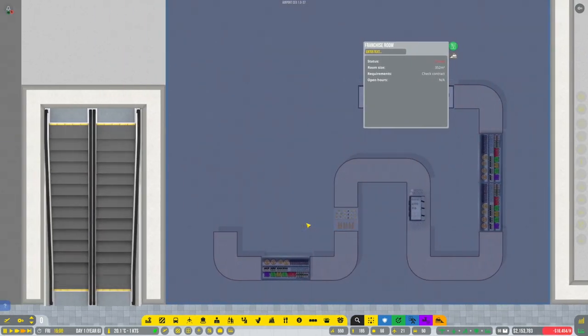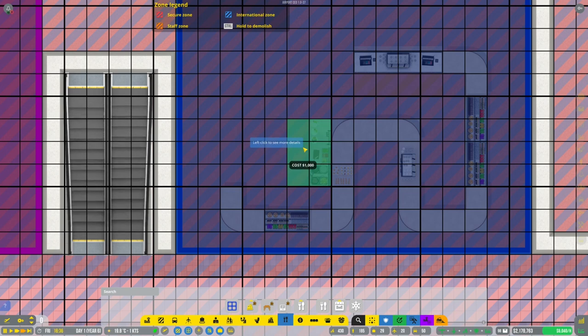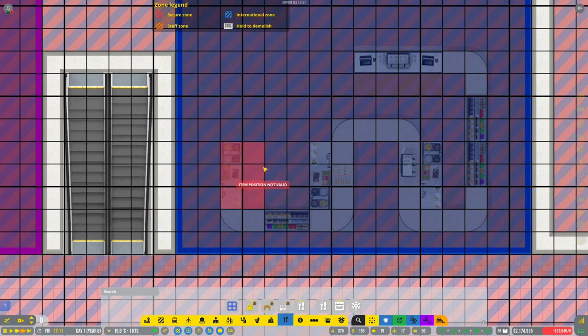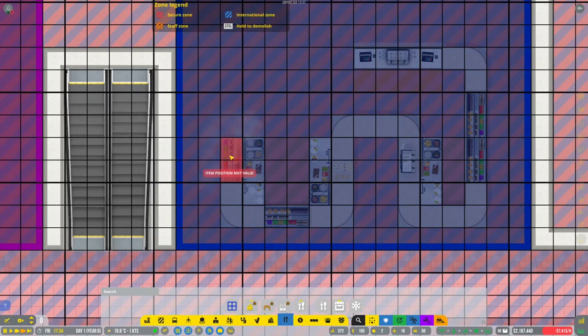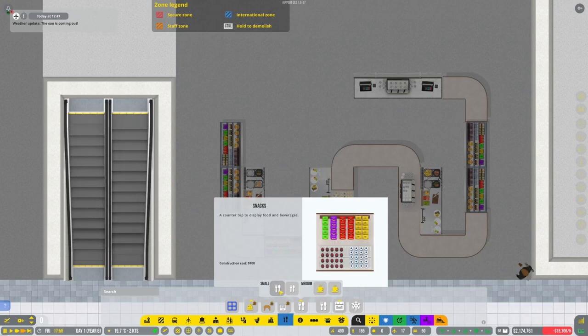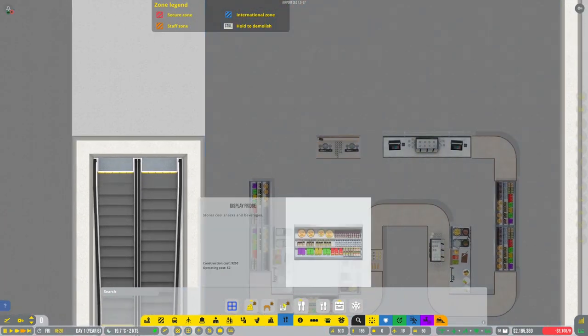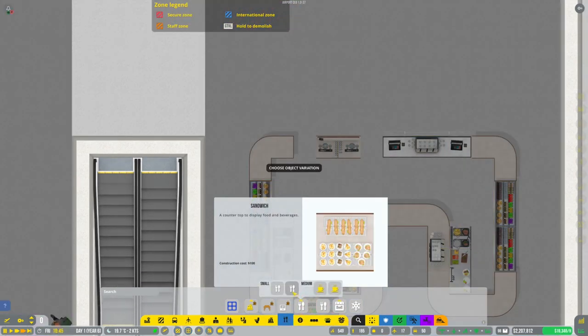We need cooking stations — actually the cooking stations could go inside. That works as a cooking station — a couple of cooking stations there. Continuing to add fridges and wondering if that's enough. Putting in one more fridge, but we need to round the corner nicely, so the final piece will be a snack unit — interesting that it looks different from the others.